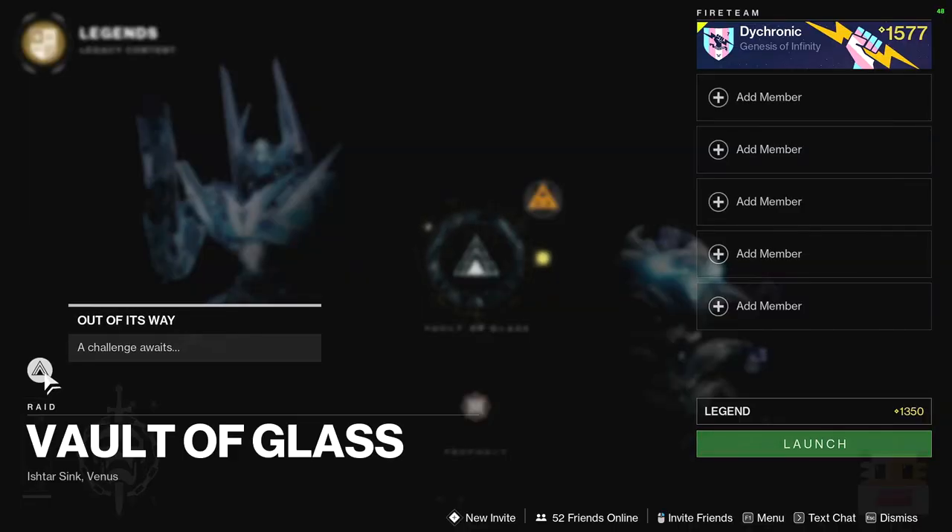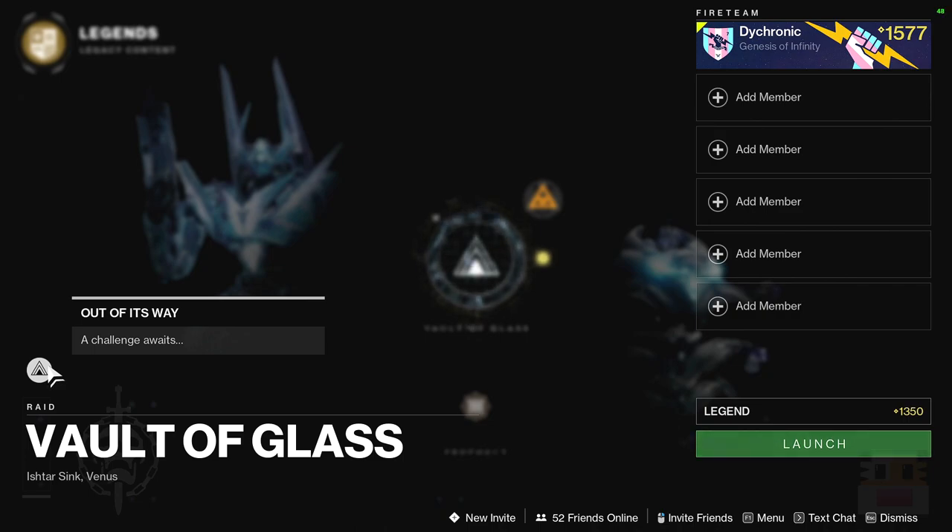As for the Vault of Glass Raid Challenge, we have Out of Its Way, taking place in the third encounter. This is going to be the one where you kill the big Hydra boss Templar, and whenever he wants to teleport, you just block every teleport. Pretty easy.